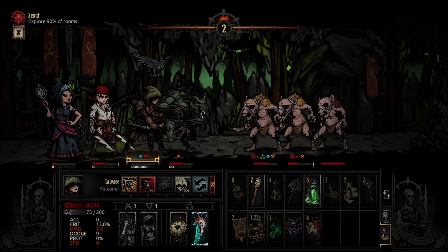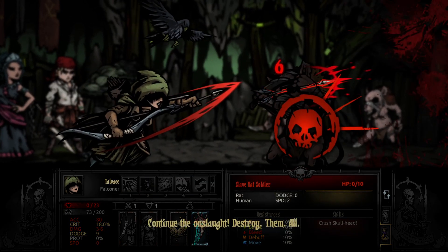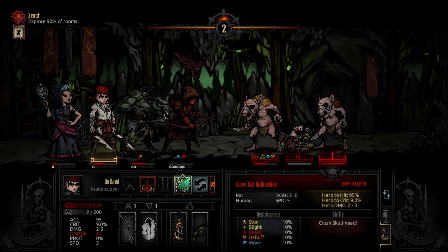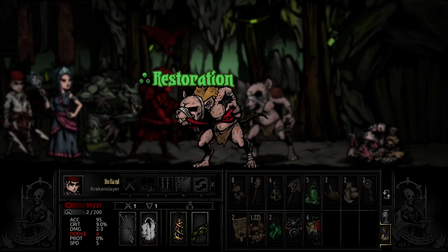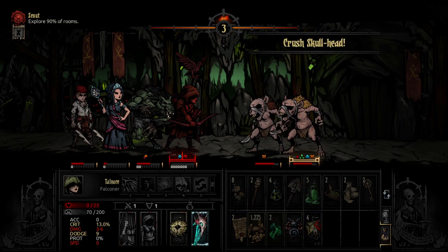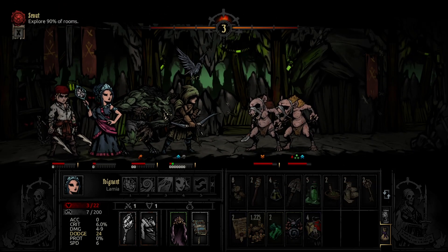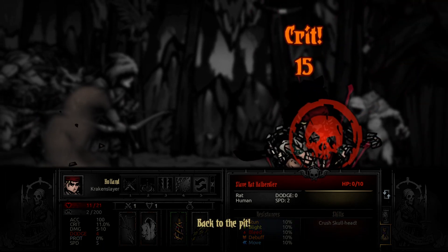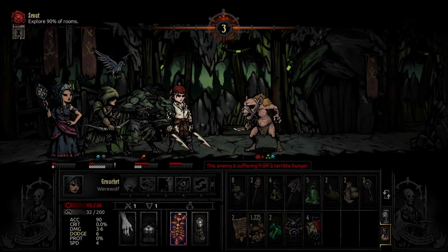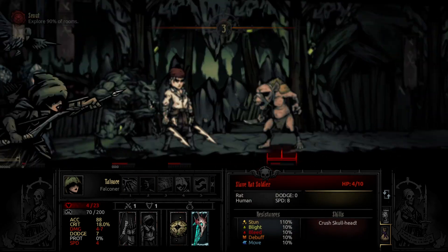What's the buff? Blight chance and stun chance — okay, so that's not the greatest. I was wondering what it did. We're going to adapt into Gouge and hopefully take out the slave rat soldier. Then we're going to reel him in. Healing, the kill — there's another one down. Savage Feast and Gouge — there we go.